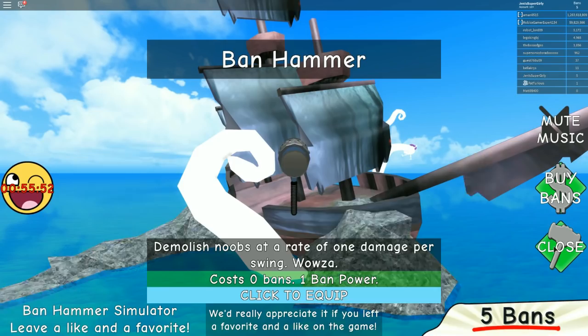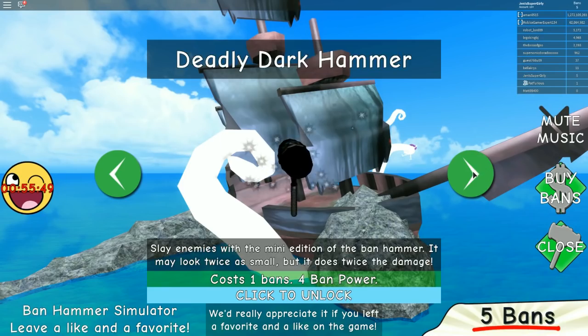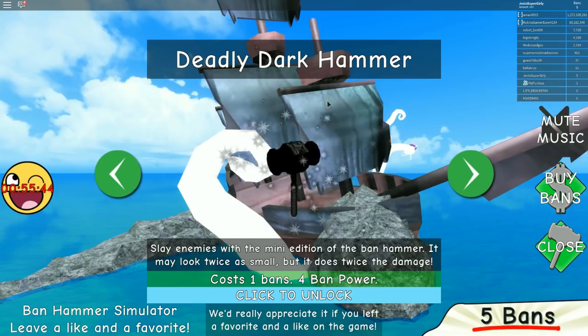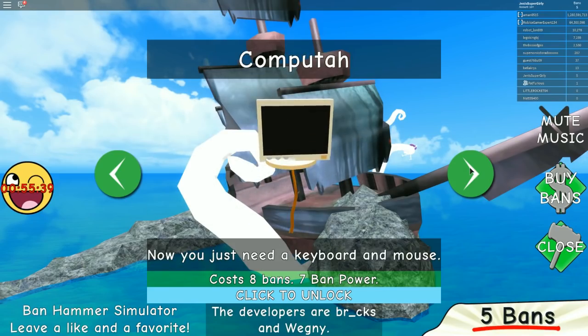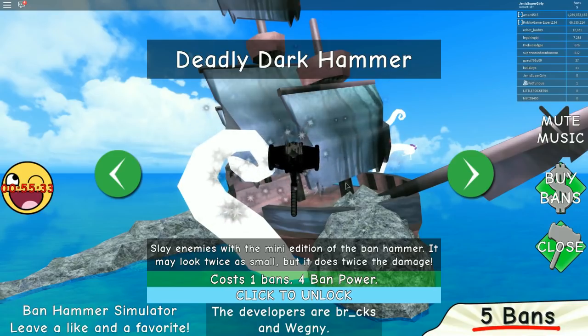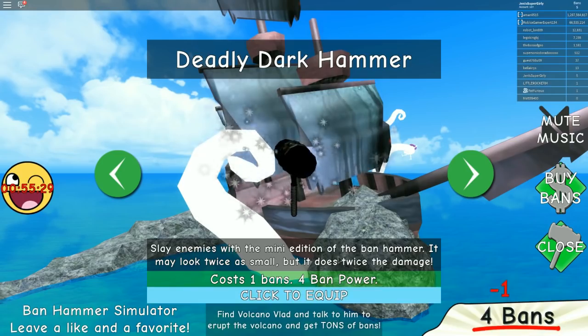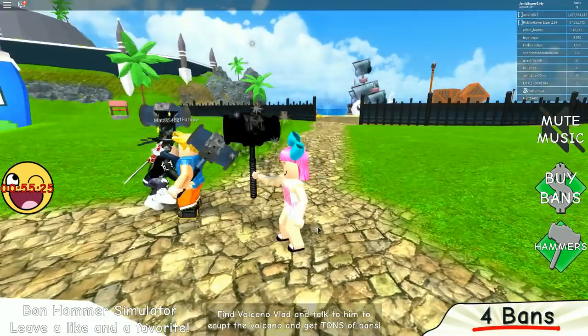On the right side of the screen it says hammers and there's an arrow pointing towards it. Yes, click that — this is the hammer shop! We get one ban power whenever we ban someone. Oh, deadly dark hammer! The next one only costs one ban — we can buy it right now. How much is the next one after that? It's eight. Okay, so let's upgrade our hammer right now.